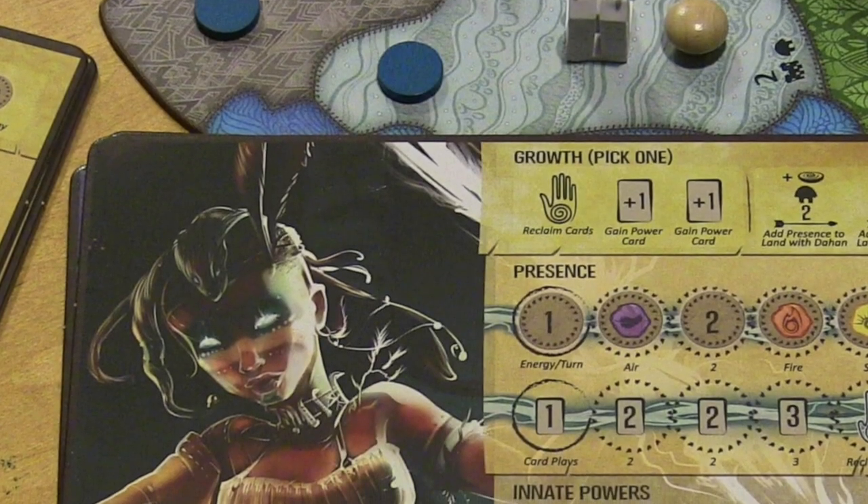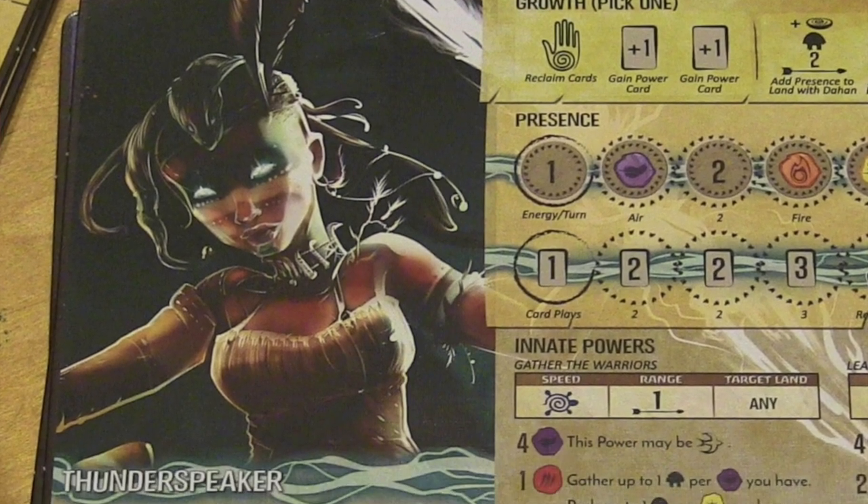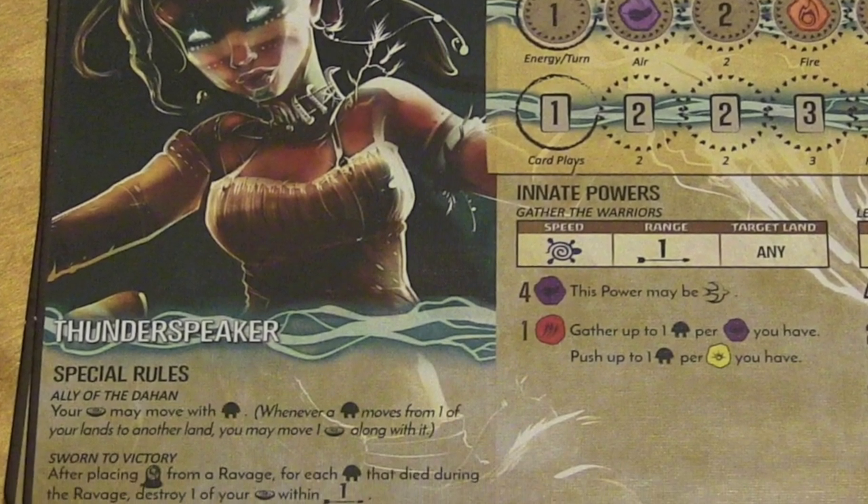There's so much going on at once. The invaders — how the blight works, how they spread out, build buildings, ravage, attack the land and your presence tokens — it's hard to explain, it's just a big epic game of so many rules. It's very difficult, quite punishing and brutal. Some spirits don't feel great at first — sometimes because you haven't understood how they work. Each card has certain conditions too — you can play so far from a presence, in a certain land type, a blight or non-blight area, or only if there are invaders.